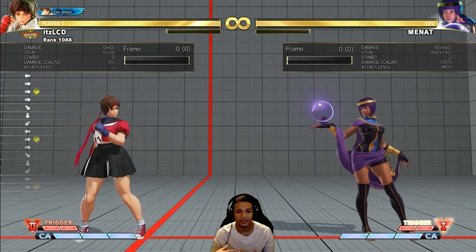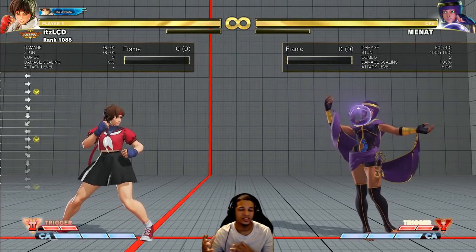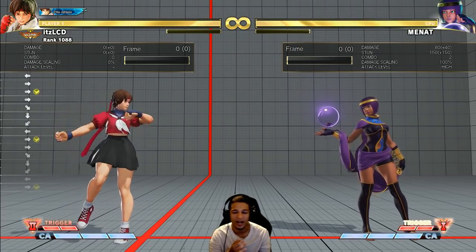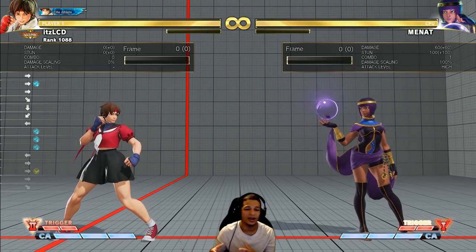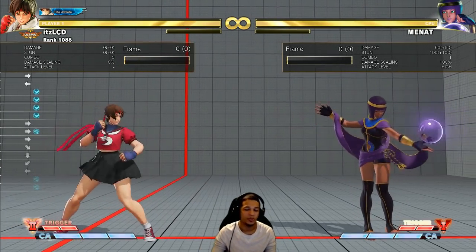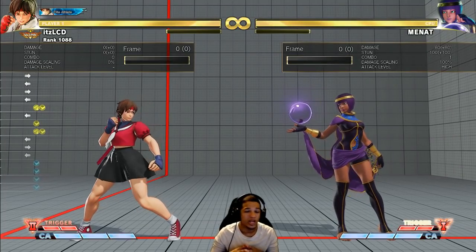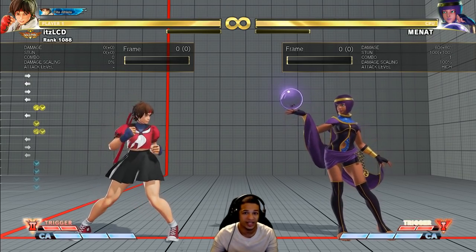The meat and potatoes of why Sakura is not a good character: she doesn't have what is strong in this game. Having a three-frame button, a reversal, long-range buttons, crush counter buttons, a robbery V-Trigger, big damage, a fireball — she has a lot of that stuff, but a lot of it is just really, really bad. Akuma is a perfect example of a character that has all of those things and does all of them way better than Sakura. So why would you play Sakura over Akuma? Sakura is a good character on her own, but in relation to the rest of the cast and their tool sets, she becomes a bad character.